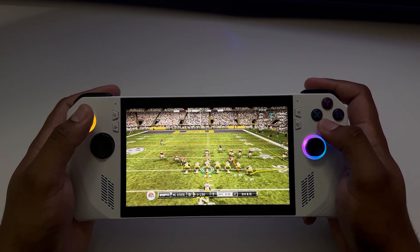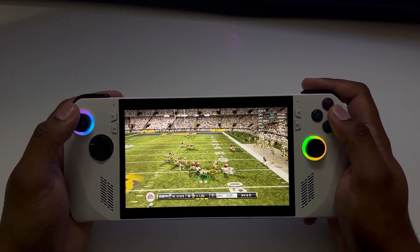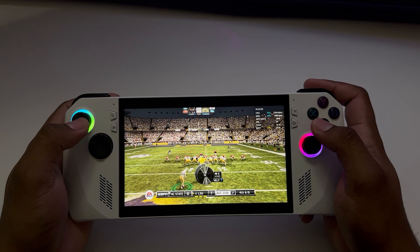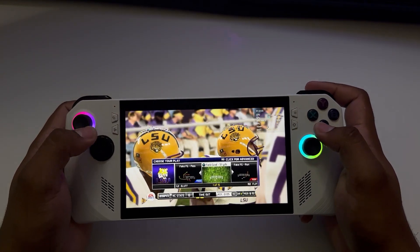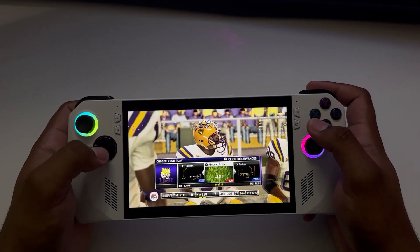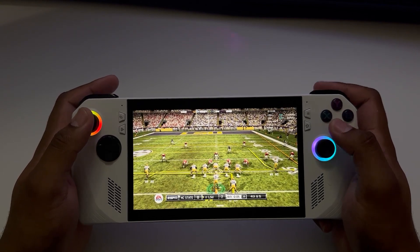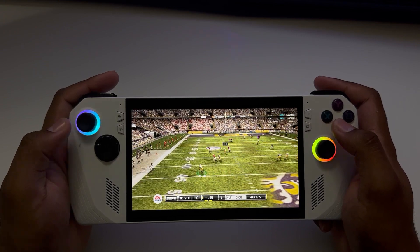LSU is up a score. He's looking to pass — boy, was he drilled as he let go of that football. Yeah, he's going to feel that one tomorrow. LSU is up by a touchdown. The offense calls a timeout. Fourth down and the offense is still on the field. Back to pass — he's scrambling.